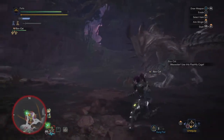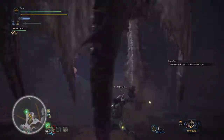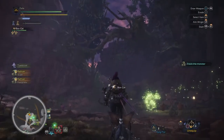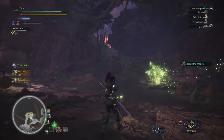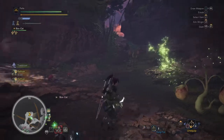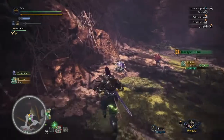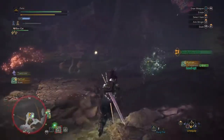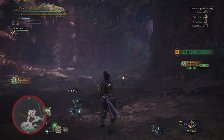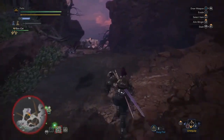So I know what you're thinking — how useful can straight up dung actually be on a hunt? What could you possibly use it for? Well, you use it just like that. Whenever you're fighting a monster that you just do not want to fight — maybe it's too powerful and it's crashing your hunt, or maybe you want a monster to leave so you can freely gather in an area and it's not your target. Or say there are two monsters in the same area and you want to get rid of one so you can focus on the other. That's what dung bombs are for.